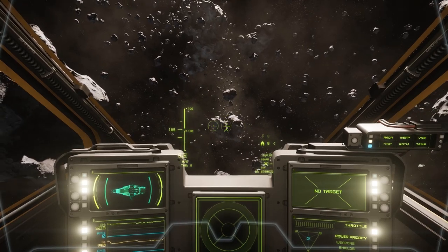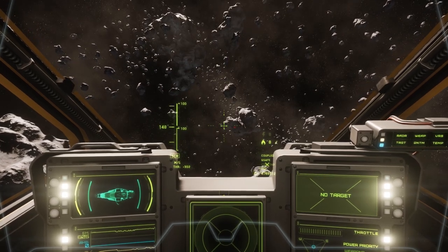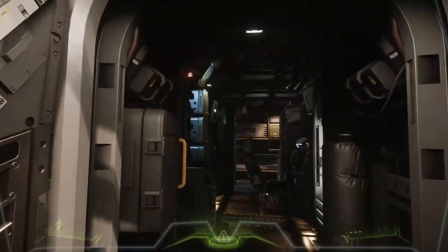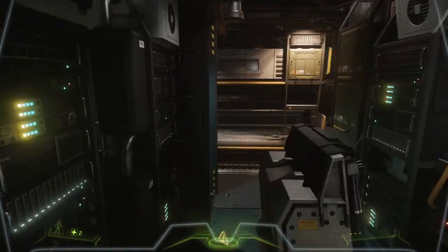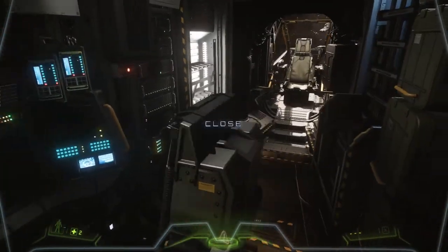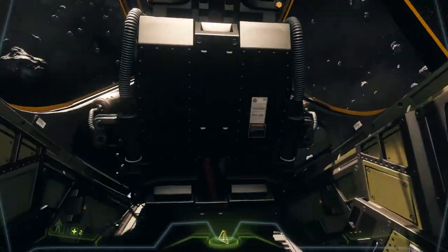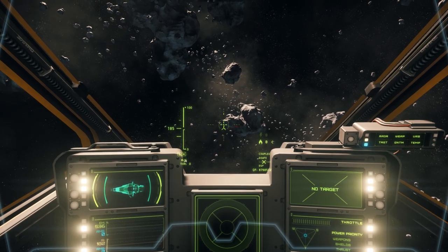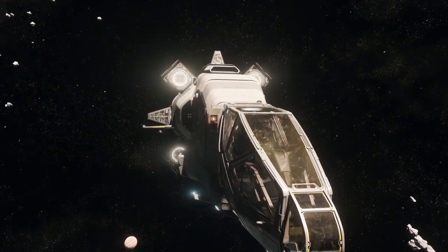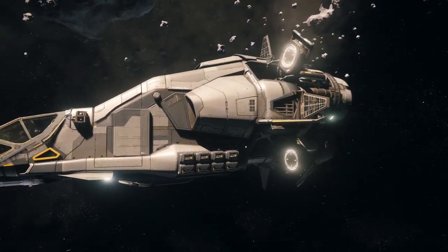So why does it have a computer terminal? It doesn't need one — it just needs the data loaded on at departure and removed at arrival. It doesn't need to access any computer systems while in flight. And the second thing: if we go to the back of the ship and hit this switch, we can jump up to the cockpit and look at the outside of the ship. That is the sensor and communications array on the Drake Herald. Why does it have that? It doesn't need to transmit data. Sensors are useful, but it shouldn't need anything too advanced. Its job is essentially just a race car with a computer inside it.